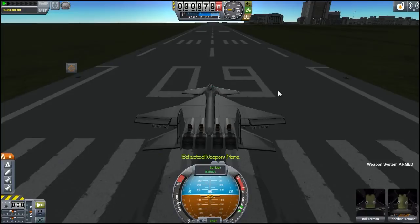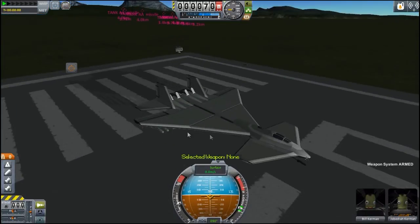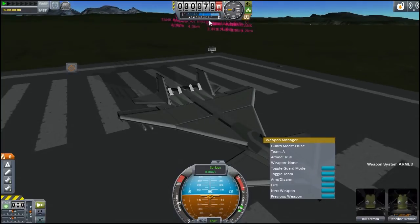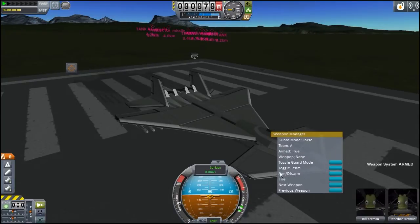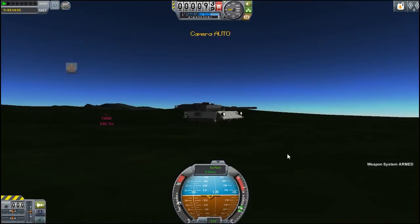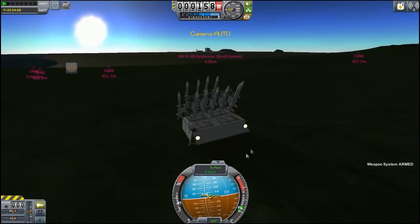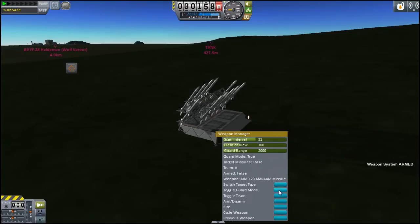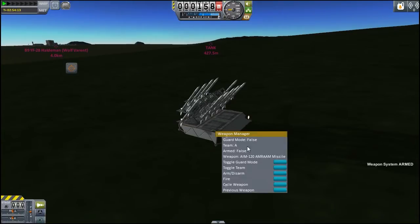Let's turn weapons off — we're out of the two-kilometre range so we won't hit with a missile. I've set all of these targets over here as Team B, and this ship is going to be Team A. Let's go to toggle team. At the moment they always come up as guard mode false, so you need to manually change that. Now we're on Team B, so we are an enemy to all these tanks and anti-aircraft batteries. Let's swap over to one of the air batteries. This is one set up in a stationary position.